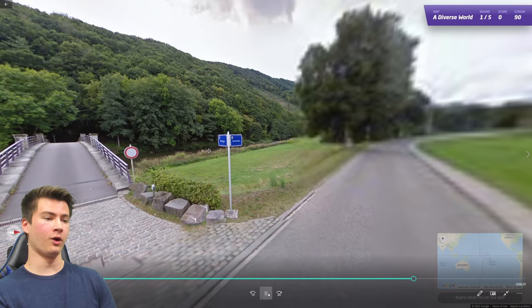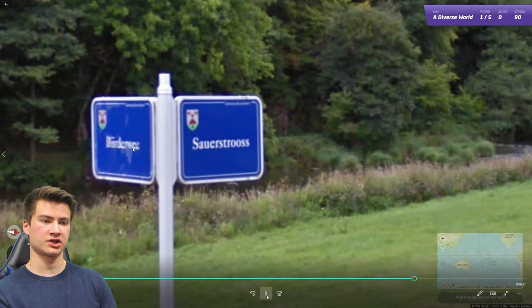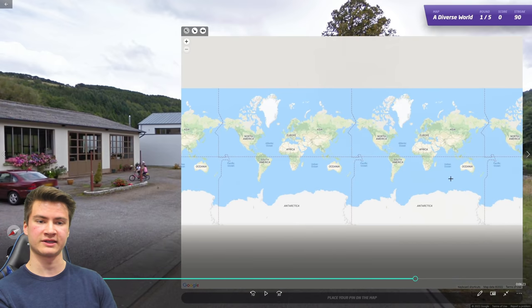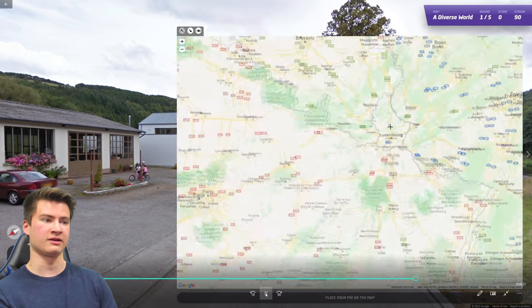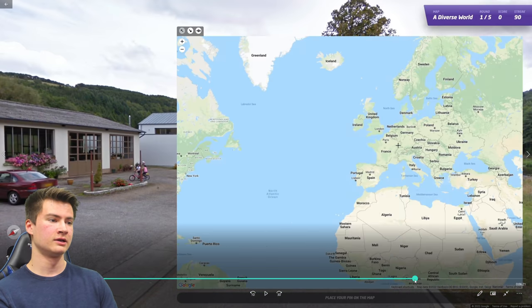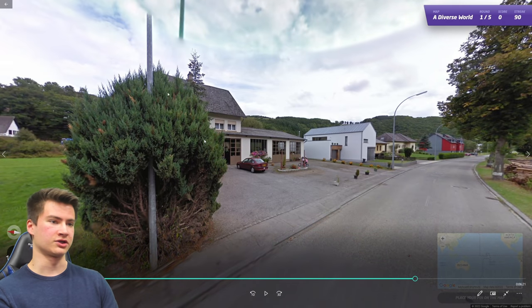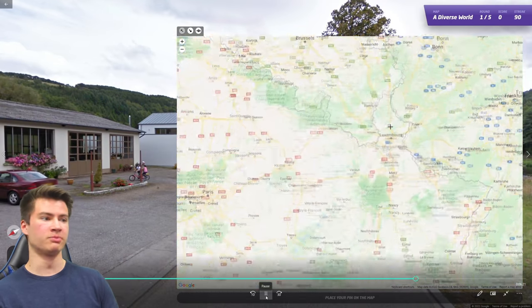Round ninety-one has Gen 2 coverage with street signs typical for Luxembourg and yellow plates similar to the Netherlands. However, the hilly landscape and architecture set it apart from the Netherlands — you don't really get buildings like this in the Netherlands. Gen 2, the landscape, and the architecture should all point you to Luxembourg.